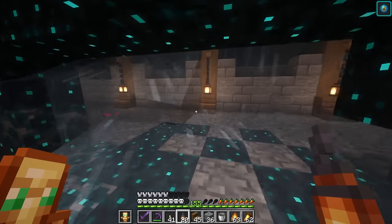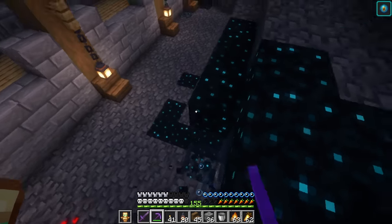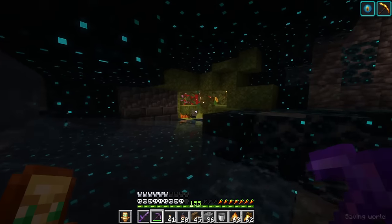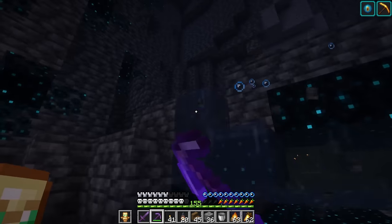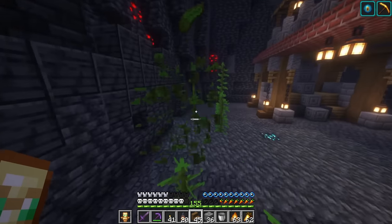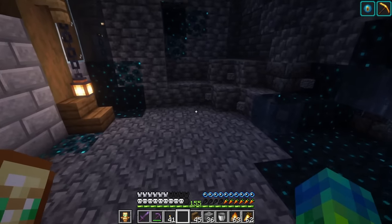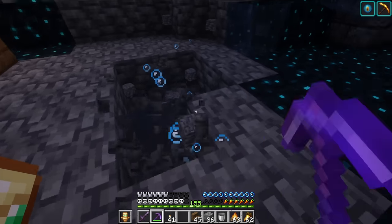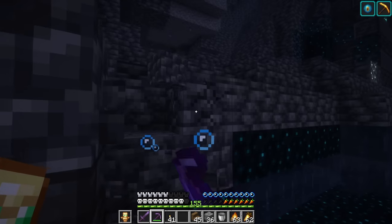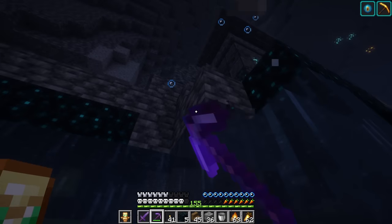I believe we should probably start taking out more deep slate right here. One by one, all these blocks are just going to be water source blocks. As soon as we get all this kelped up, slowly this water is actually going to get over and start ruining the terrain — something we're just going to have to deal with though, as this is too important. A lot of this kelp should be nice and big by the time we're done excavating anyways.